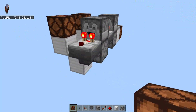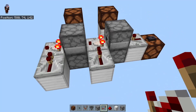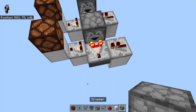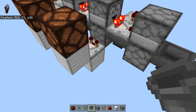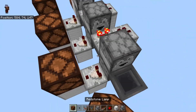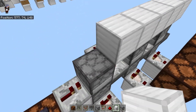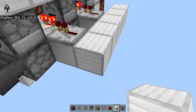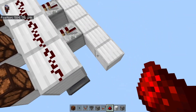Now let's get on to the reset. For the reset to work, we have to turn off all of these comparators. I'm going to set up another quick one, and if you notice I do not have a comparator on this one because I don't need one. We're just going to line the top of this with blocks, make a line back here, and run dust all along here.